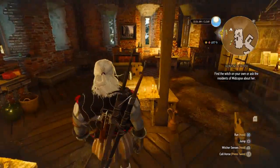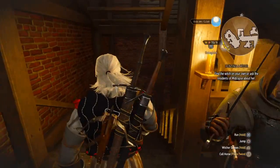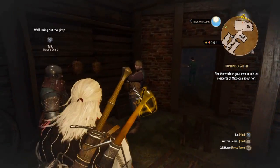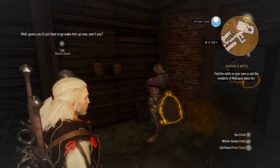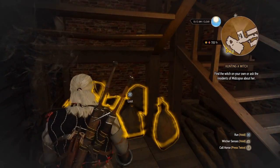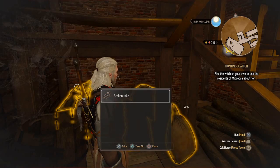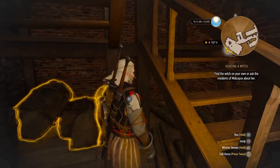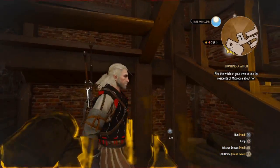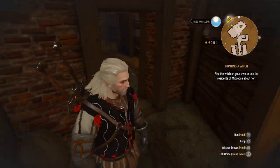We're not going to loot the Baron's chamber — he's not going to put up with that. But we have a cellar right outside. Let's get the old Witcher senses going. The developers obviously have a fondness for a certain universe's filmmaking from the 1990s. Broken rake. I don't need broken rakes. Are these all going to be platters and broken rakes? Don't you guys have any food around here?